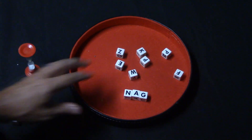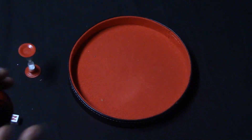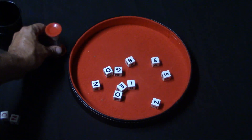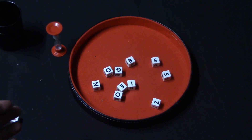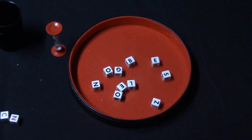In the very beginning, you or your team is going to take all the black dice, roll them, and then flip the timer over. What you're going to be doing is simply trying to make as many words as you can with the letters showing.